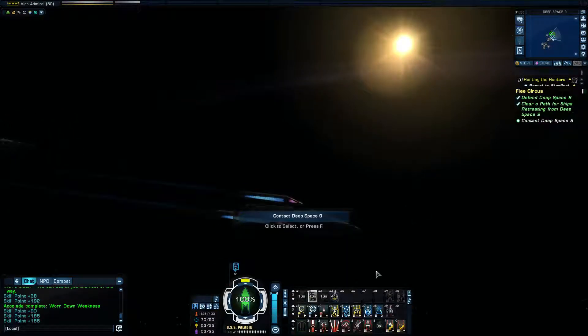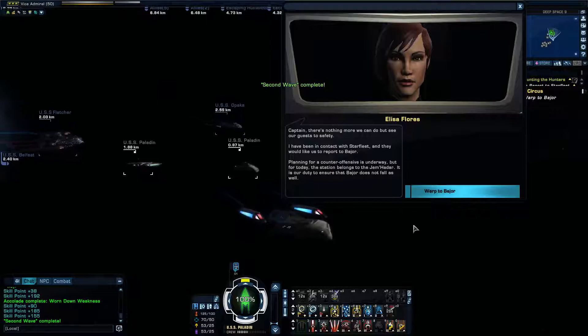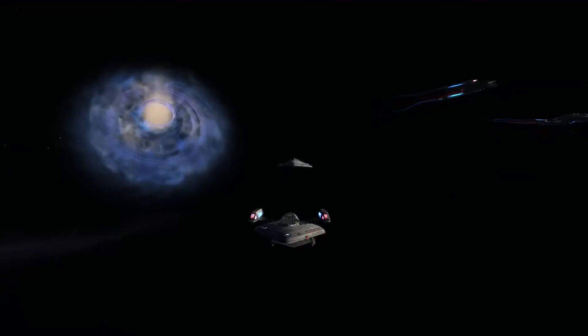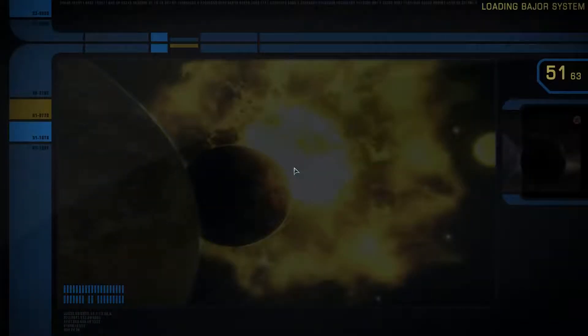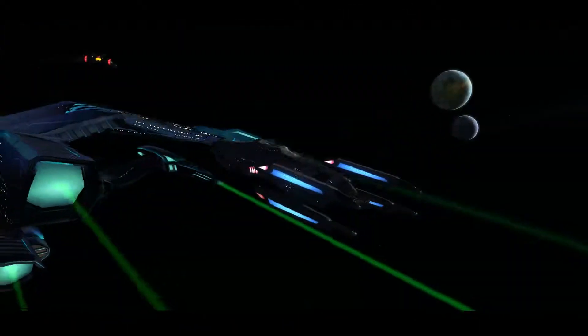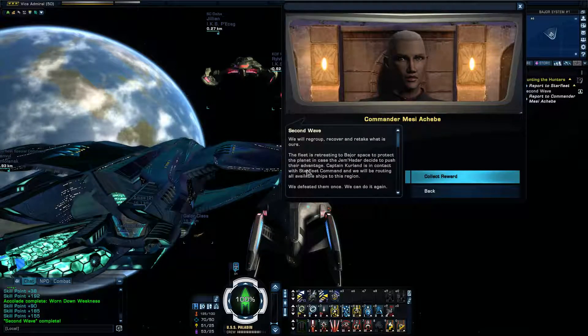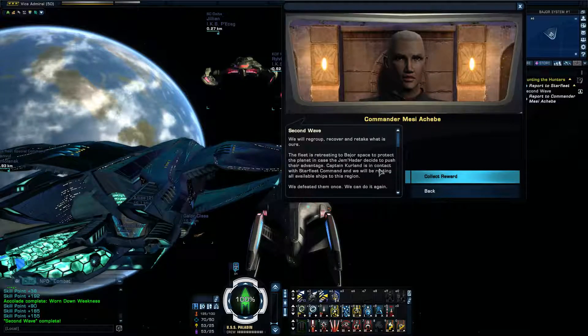Now it's time to warp out. We warped straight off to Bajor. The fleet is retreating to Bajor space to protect the planet in case the Jem'Hadar decide to push their advantage. So that was Second Wave, and we got several things to choose from as rewards — two weapons and some automatic items.